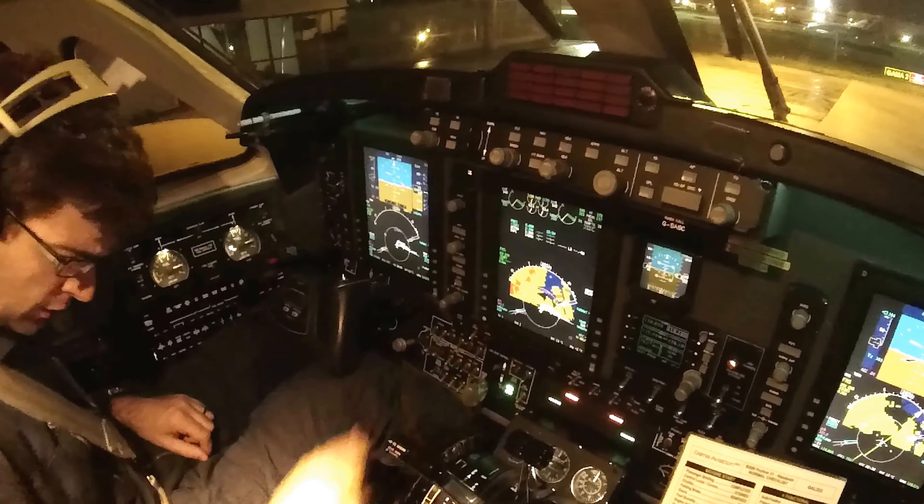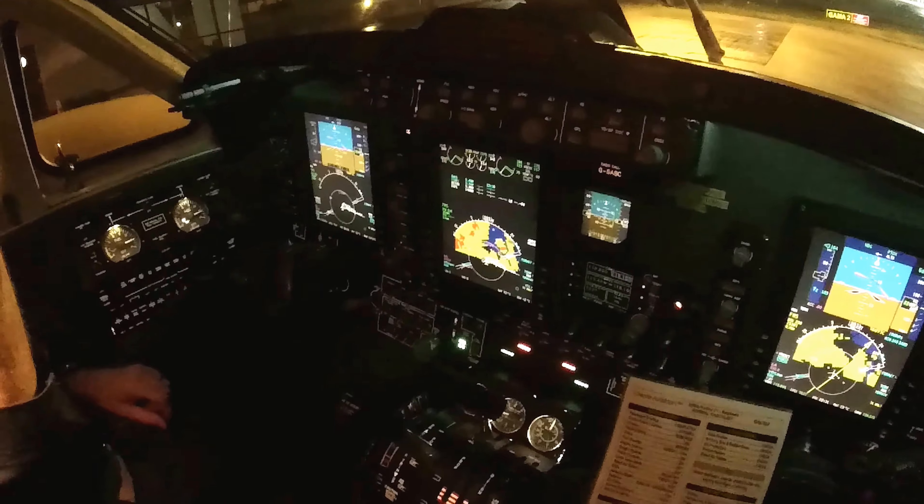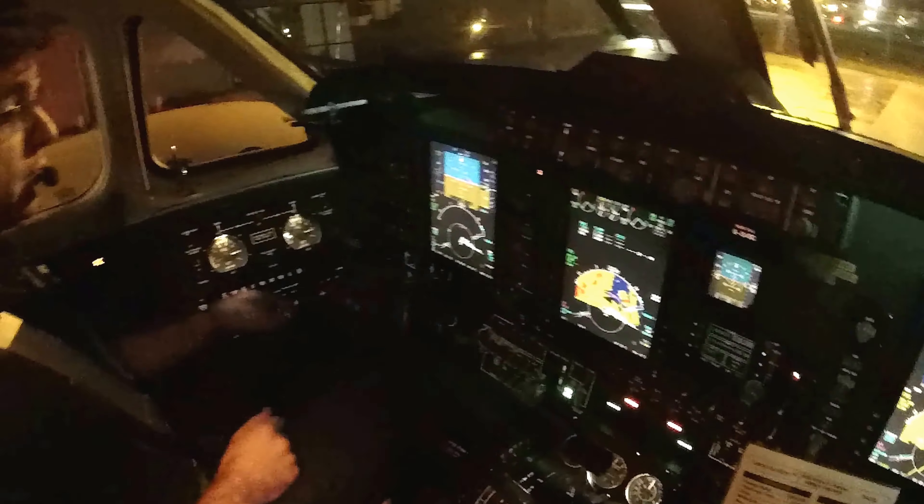7627, box one green. That's our call sign, is it? Yep. 9035. Cabin sign is on. ISIS initialised and taxi light on.